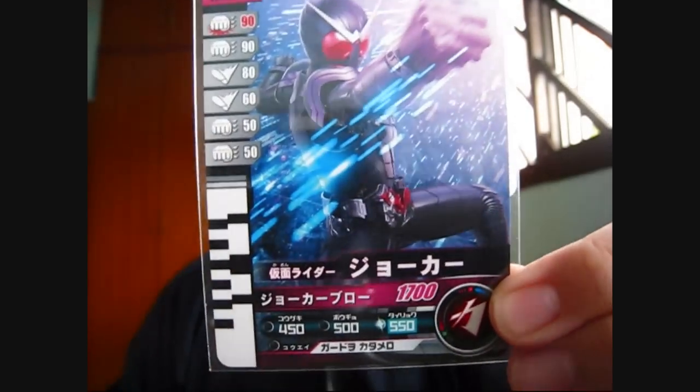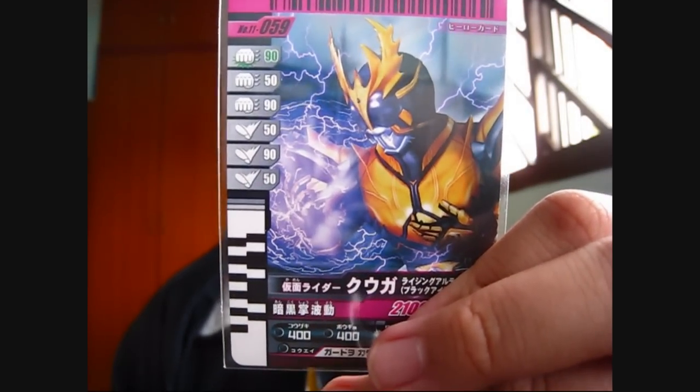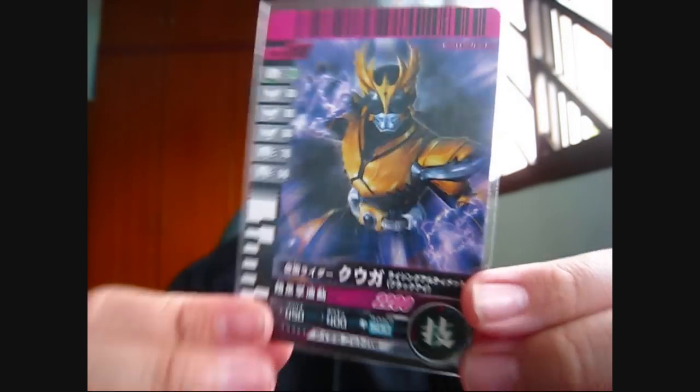Next, I got a Kamen Rider Joker card — really nice looking card. I got this because I don't have any other Double cards. And I got the Rising Ultimate Kuuga Black Eyes version card — really nice looking Kuuga. And another type of Rising Ultimate Kuuga Black Eyes version — this is the shiny one. So that's the difference.